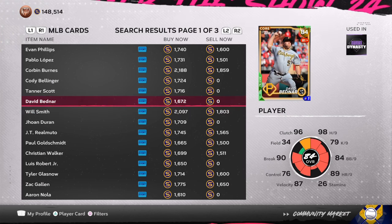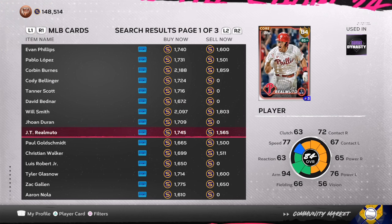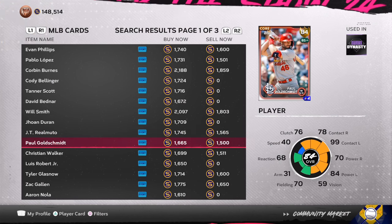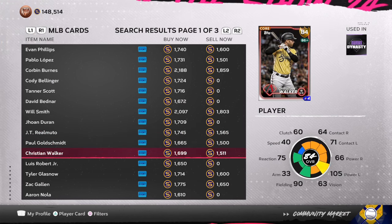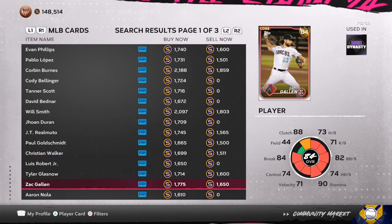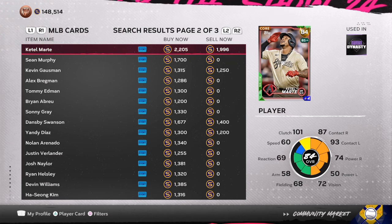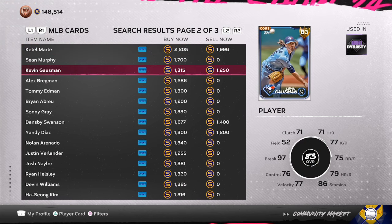You have the Will Smiths, you have the Evan Phillips, you have the Corbin Burns, you have the Romaltos, you have the Christian Walkers. They all have the potential to go up to diamond and you are able to get them for only around 1,500 stubs. So it's a win-win situation — if they don't go up, you don't lose any profit.